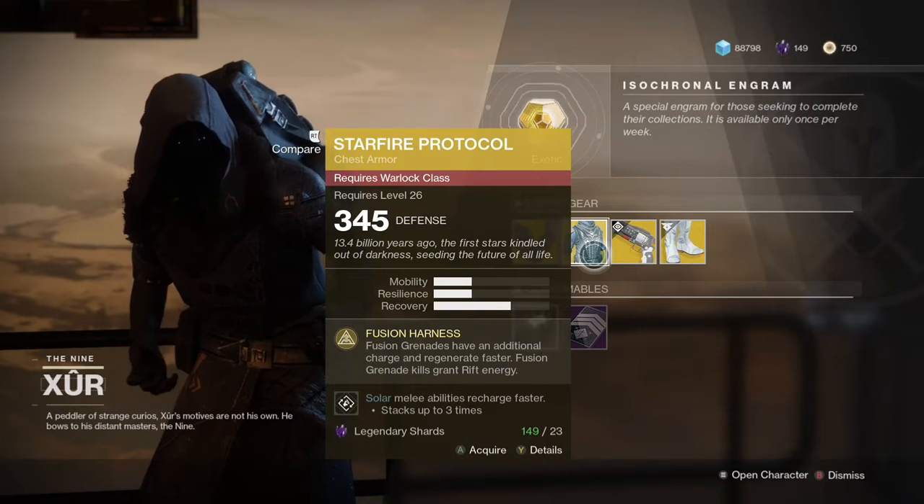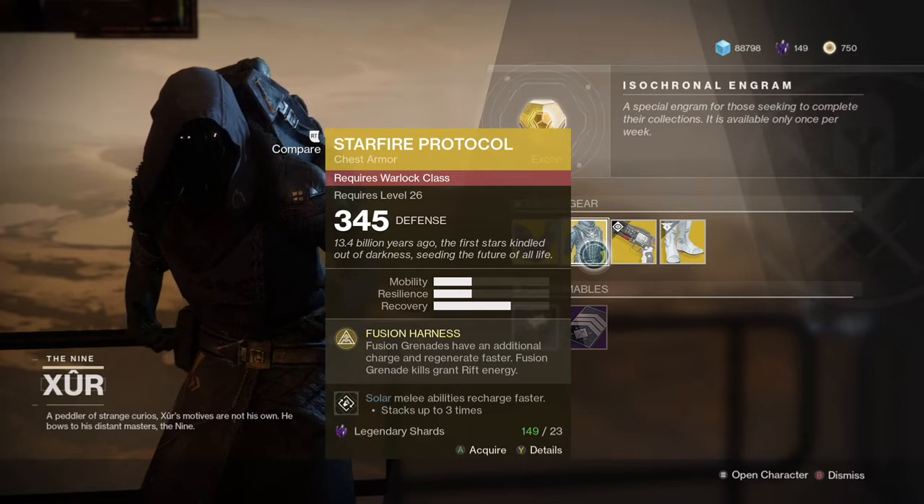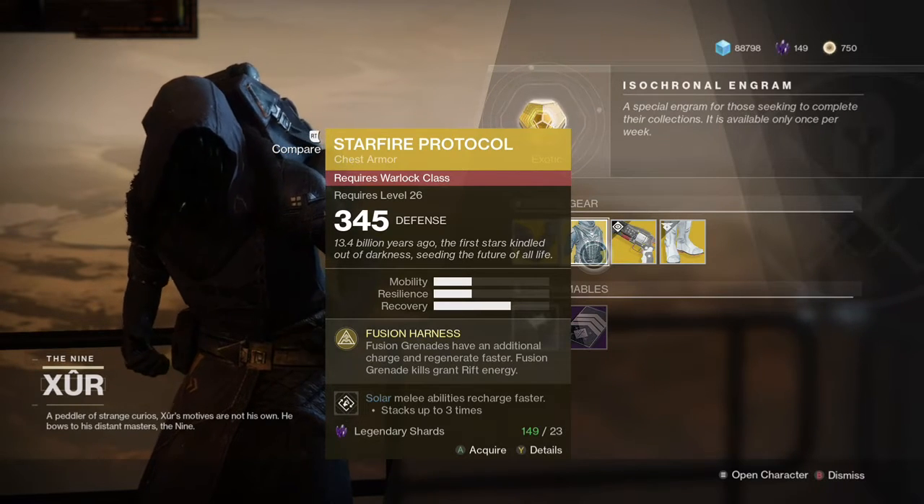There's Star Fire Protocol. Fusion grenades have an additional charge and regenerate faster. Fusion grenade kills grant rift energy.